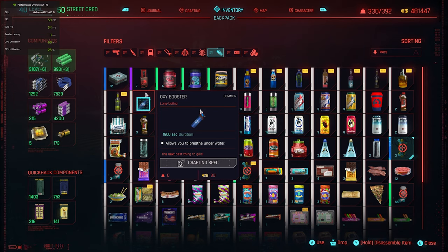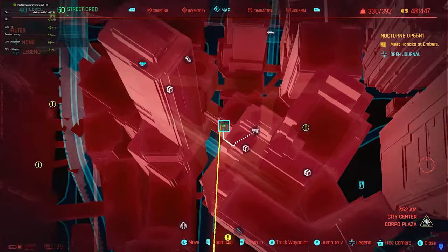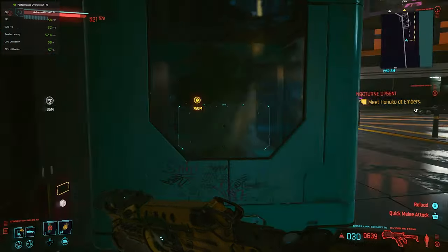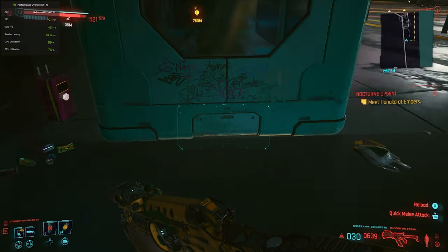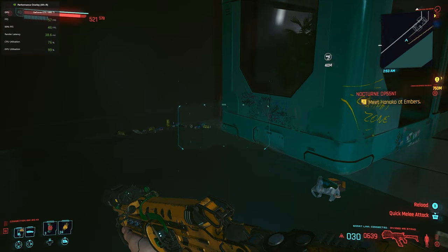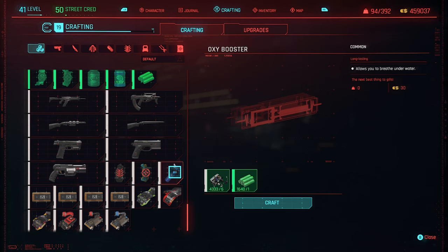You can pick these up from a dealer in Jig Jig Street, or if you've got the crafting blueprint you can just make as many as you want. I'm going to show you where to get the blueprint first. Go to this exact location on the map where my icon is. I'll show it in street view briefly so you can get a rough idea where to look, because it is tucked away. Once you arrive, just get the little pink suitcase behind the vending machine and grab the crafting spec for the oxy booster.